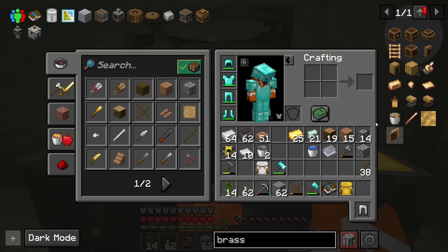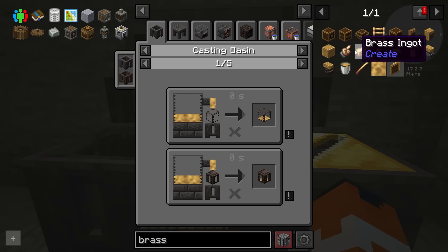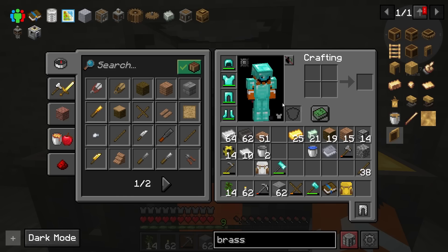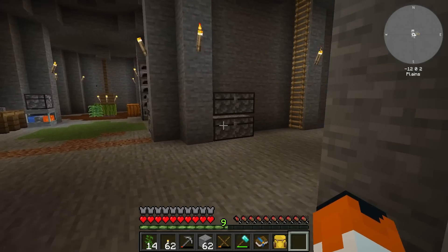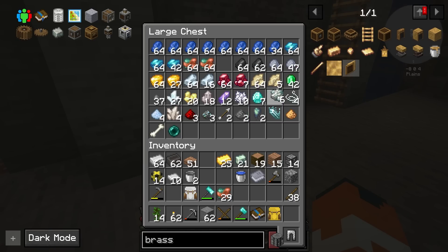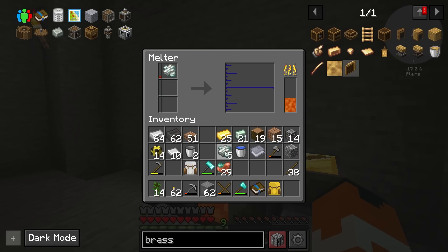Okay, so now we need brass. Molten brass — how do I make molten brass? Zinc and copper, one ingot apiece. I put more in by accident, okay. Please tell me I've got some copper. Copper. And oh, we got a bunch of clay balls sitting around there too. Nickel, zinc — luckily zinc is actually pretty easy to come by via grinding. But I don't have too much of it at the moment. Oh wait, no — I have a bunch of zinc ingots. Okay, I only need two of these.